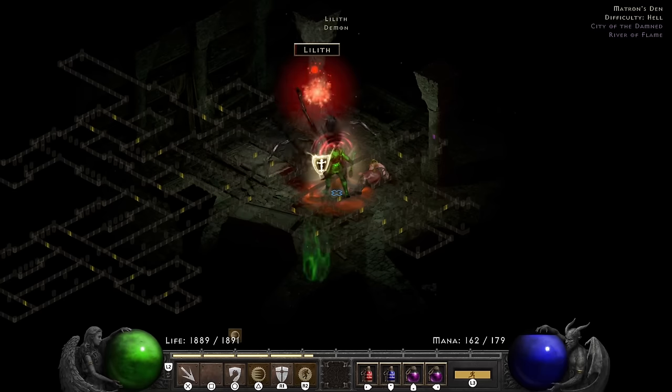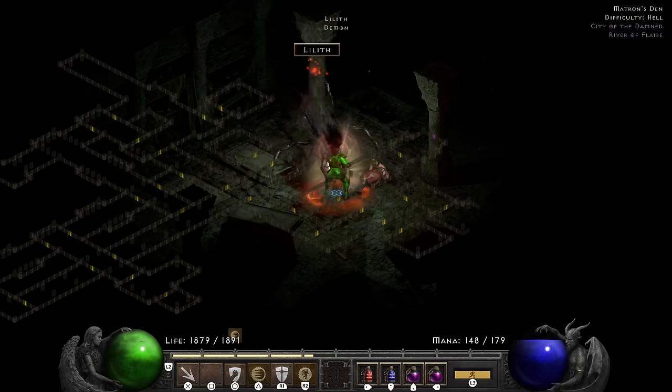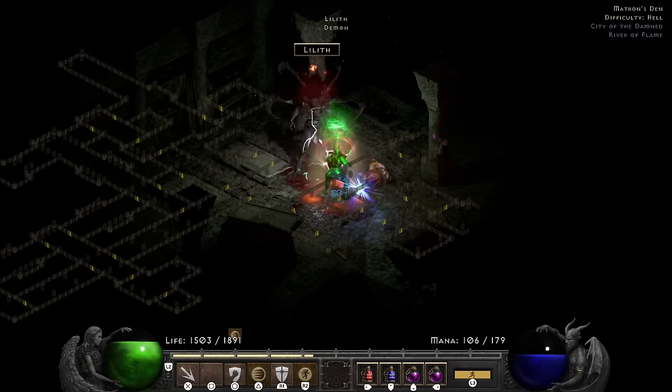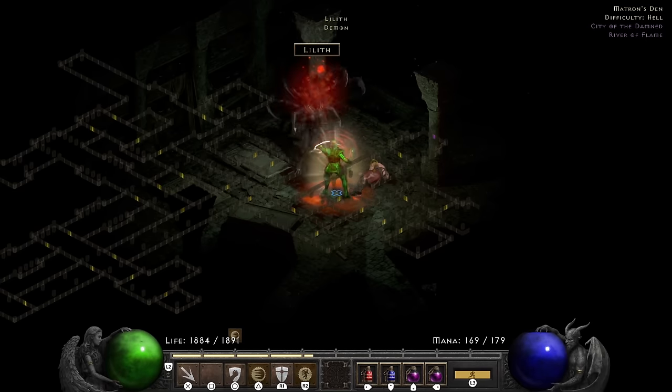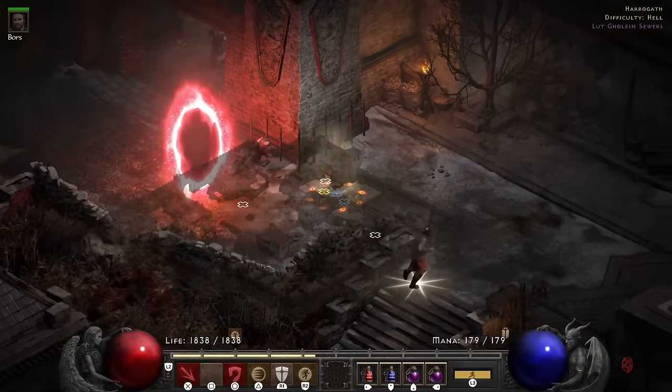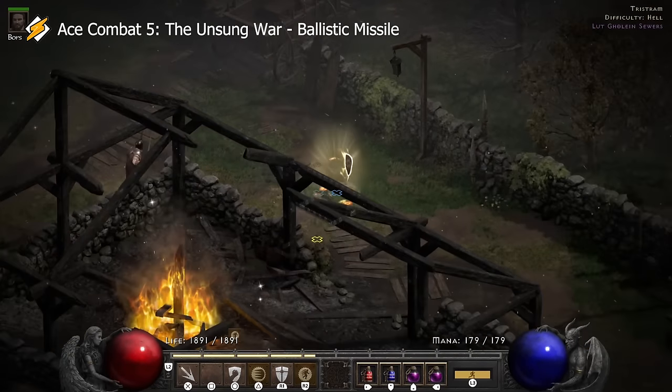With the Life Tap aura on, I end up being tanky enough to survive. It definitely got scary a few times — she is hitting me for eight or nine hundred sometimes, which is insane. We get Diablo's Horn, and then I make the final portal.